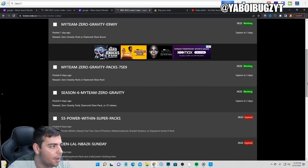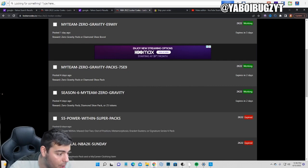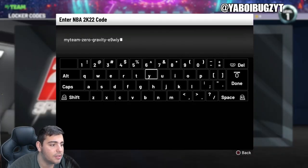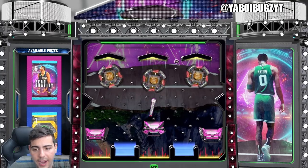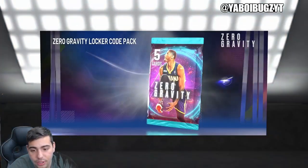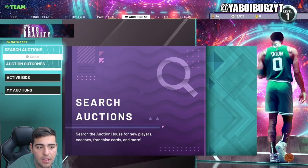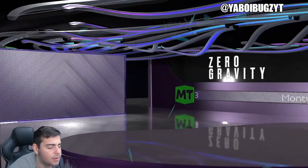Big shout out to the Timberwolves — I love KAT, Anthony Edwards, and Pat Bev, very slept on team. Edwards is mad young and has been playing out of his mind. The Grizzlies look good too. I'm voting for the Bucks — Giannis is great — but the Nets can make a push. Personally I can see the Bucks repeating or the Suns winning it all. Here is the locker code guys, make sure to pause your screen. Type in those other codes as well for some diamond shoes.